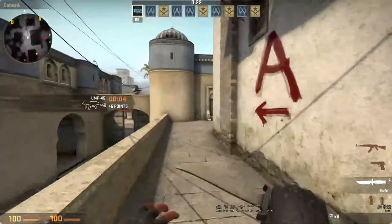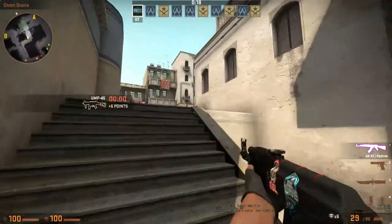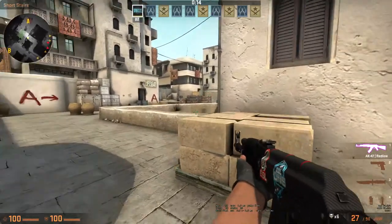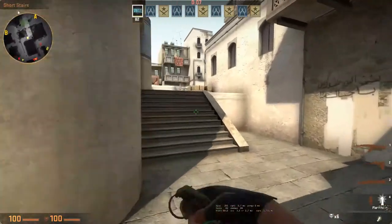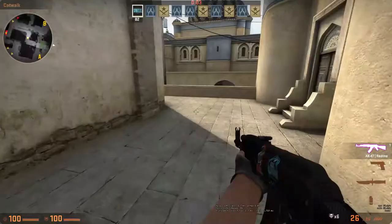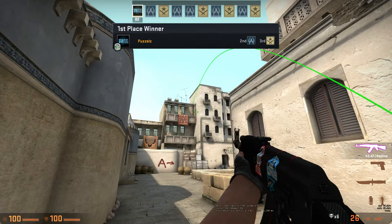Third and final is cat. If you're going up cat and you know for a fact there's a guy sitting right behind box here, or he's sitting in that spot back at the back of site, you can just run up these stairs and bounce a flash like that. It's going to land in the open and catch him and everybody else on A site.